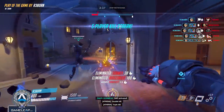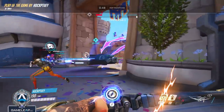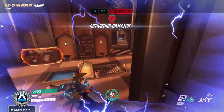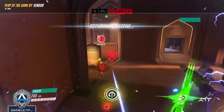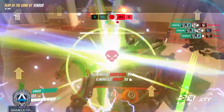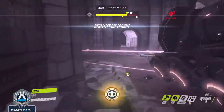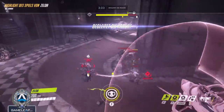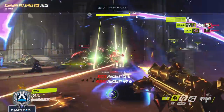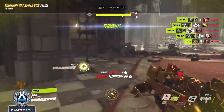Every single team fight, combo every single chance you get. The biggest mistake people make when trying to combo ultimates is comboing when the fight is already lost — they lose their main tank, they lose a couple of people, and then they combo their ultimate. They try to throw Dragon against six players. The problem is you're often not going to kill enough people to turn the fight. Combos can secure one to three kills, but they're not always game-winning.